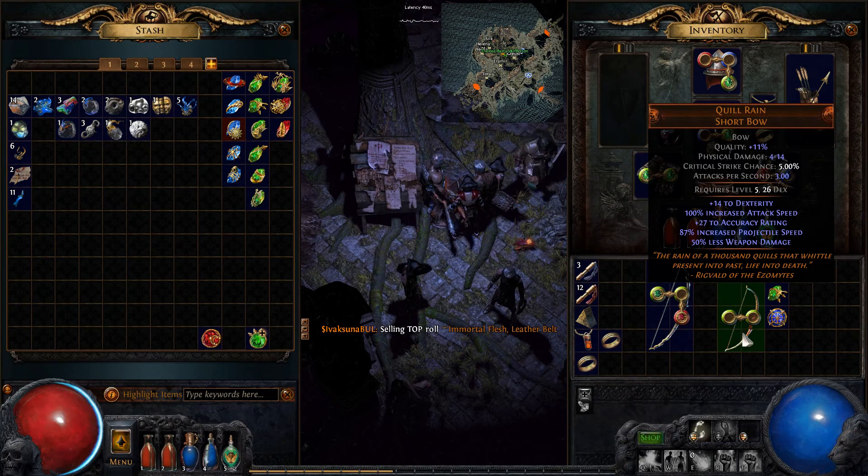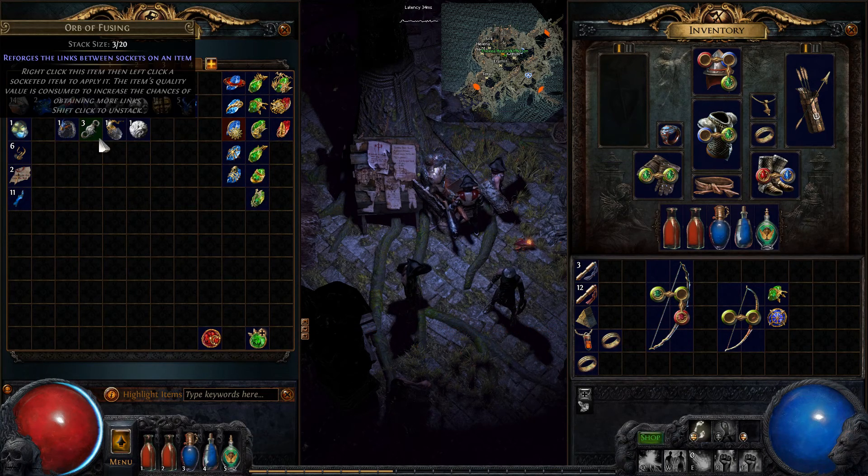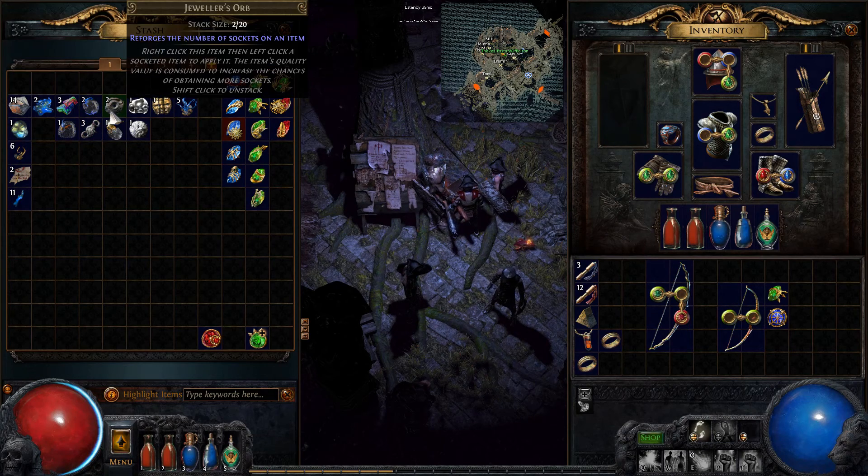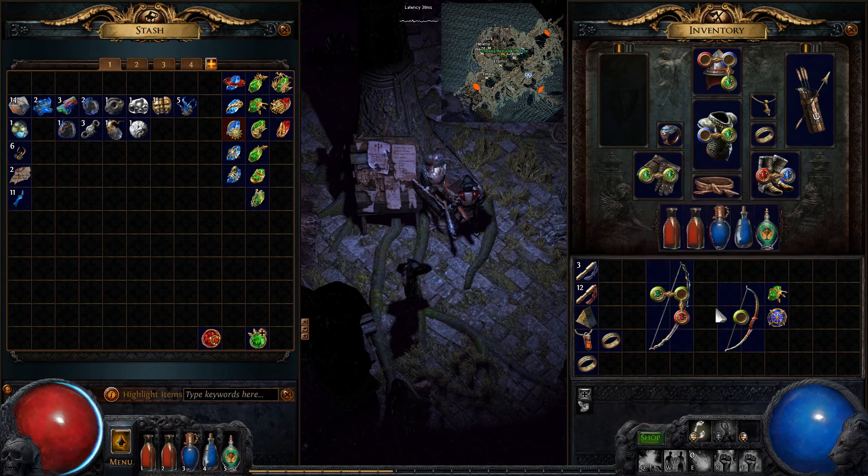Chromatic orb, go. Two greens. Am I really going to use a dueller's orb? Go, dueller's. Oh my god, no. And it consumed all the quality. Oh my god, no.